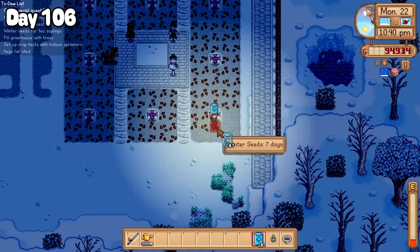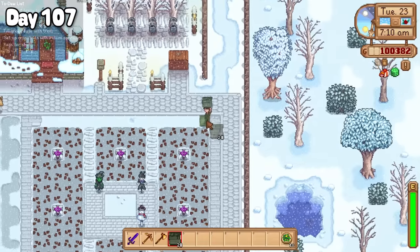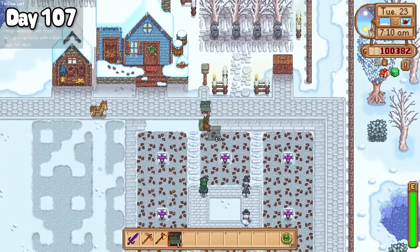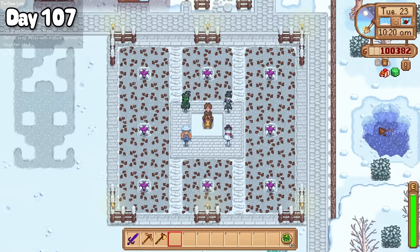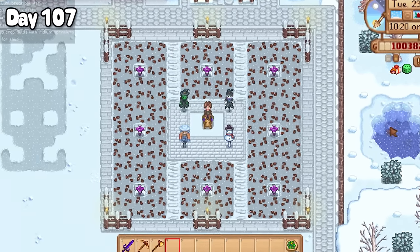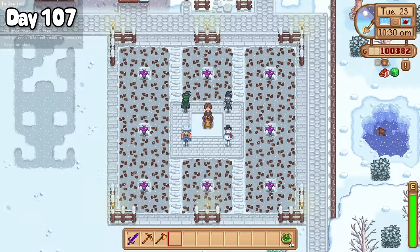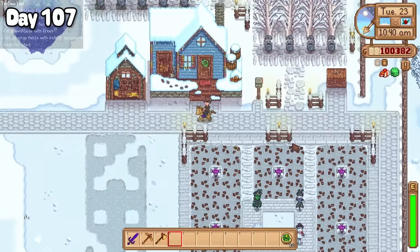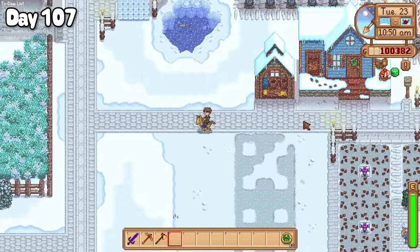Continuing on to day 107, I outlined the new crop field with rustic plank floors and added some decorating flourishes of fences and torches. Yes, I know it's a complete whitewash of colours, but when spring rolls around I promise you it'll look cool — you just gotta trust me. I was very happy with how it turned out, and there's heaps of room beside me for a future expansion if I feel like adding some more crop fields.